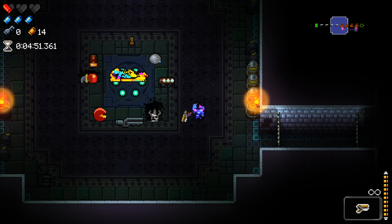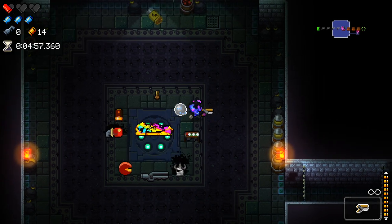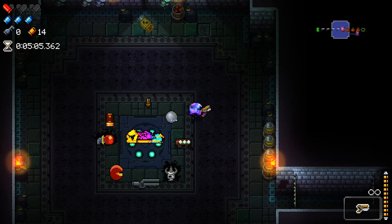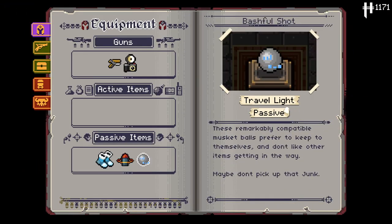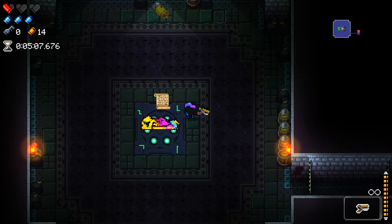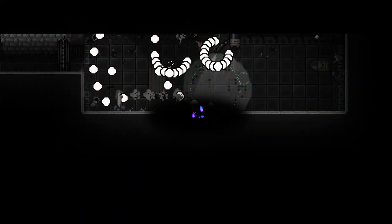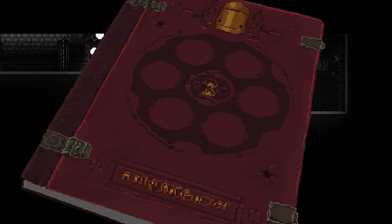Quite a modded selection here. I don't know what the hell this thing is — it looks like a gun. And I also don't know what this thing is — it looks like a rock with a crying Isaac face. I'm going to pick that up. Bashful Shot: 'These remarkably compound musket balls prefer to keep to themselves and don't like others. Maybe don't pick up that junk.' That is not obvious what this does at all. I am dead. We never found out.